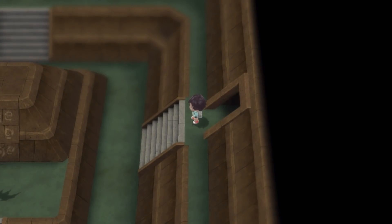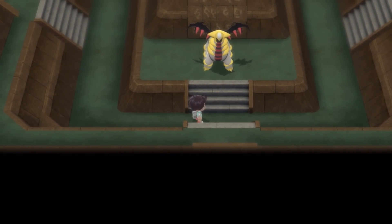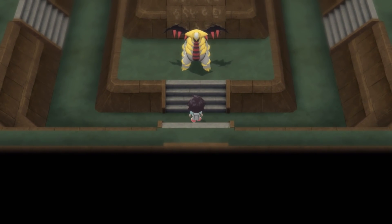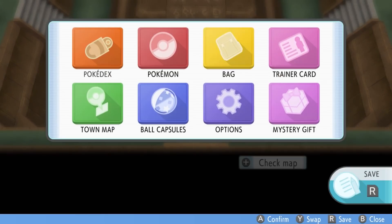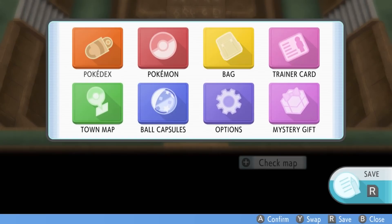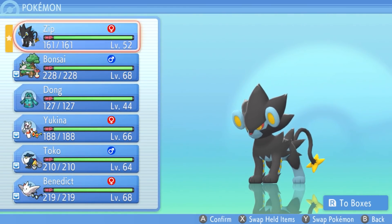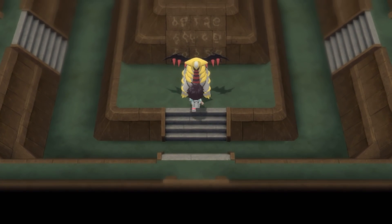Let's step on through to the left. And there it is. The Master of Darkness. The third member of the Creation Trio and my favorite legendary of Sinnoh, Giratina. So let's go ahead and save the game before fighting it. I do recommend having a Pokemon that can either sleep or paralyze it, as well as a bunch of Dusk Balls, because we are in a cave, and Dusk Balls work the best in caves.